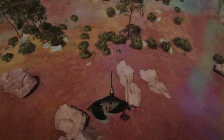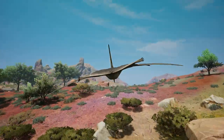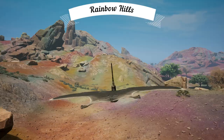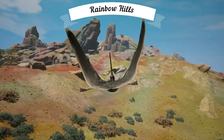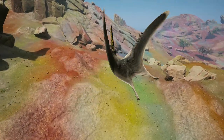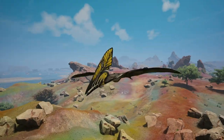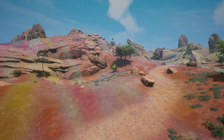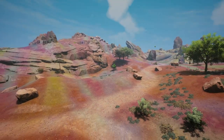Another extremely interesting area with a surprising amount of accuracy to its name — welcome to Rainbow Hills. This location is super unique within Gondwa. Just look at it: reds, oranges, pinks and purples, even greens and blues color the landscape of Rainbow Hills. Someone definitely dialed up the color hue slider here to 11 out of 10.